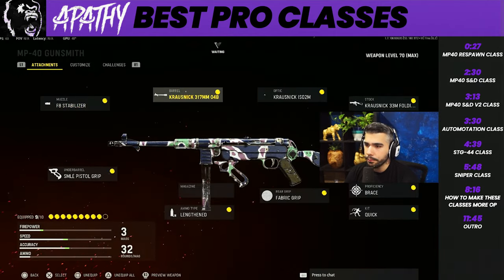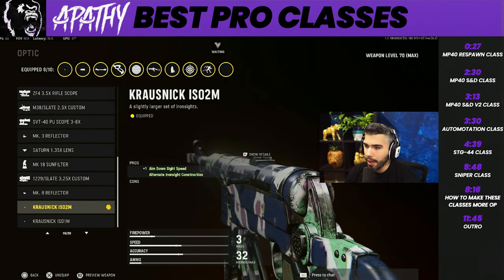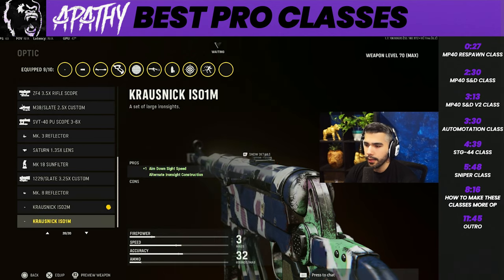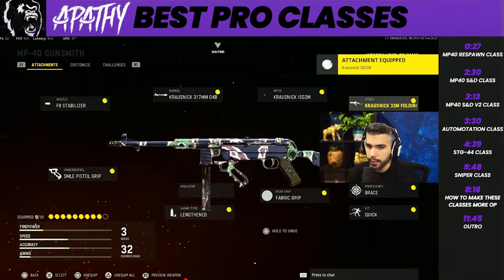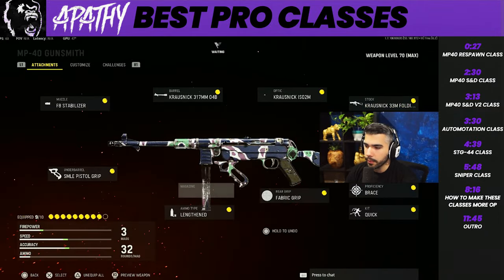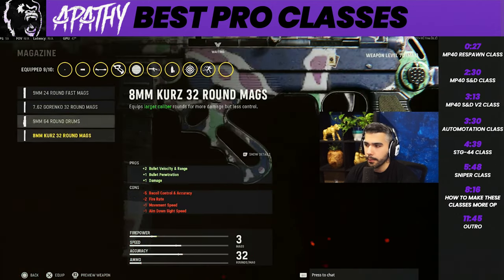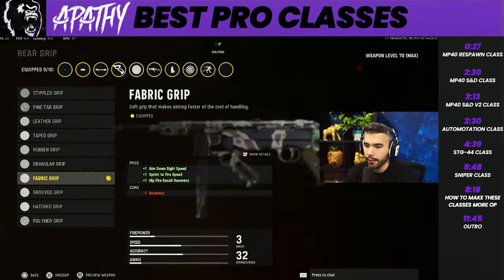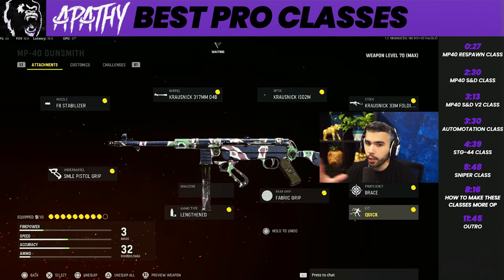For the attachments: we got the F8 Stabilizer for accuracy and damage range, helps with the bloom. We got the 317mm barrel - personal preference. We have the ISO 2M iron sight - it helps your ADS speed a little bit. We got the folding stock - no brainer for sprint-to-fire speed and movement speed. We got the smile pistol grip for sprint-to-fire speed and hit-fire accuracy. No magazine because damage rounds are banned. We got Lengthened for bullet velocity, Fabric Grip for ADS and sprint-to-fire speed, and Brace for more stability plus Quick for more sprint.